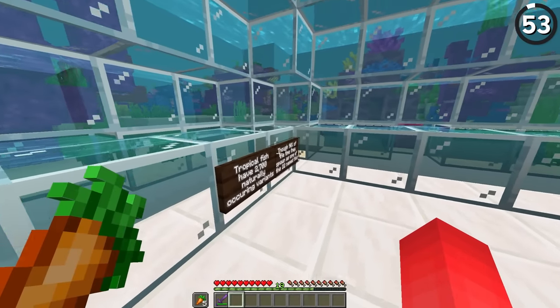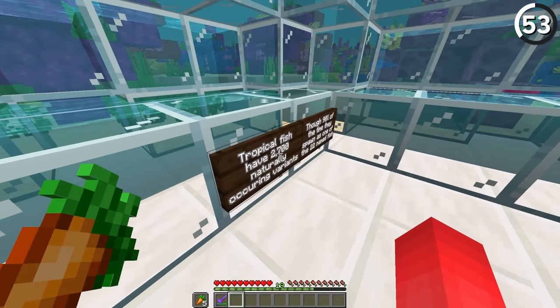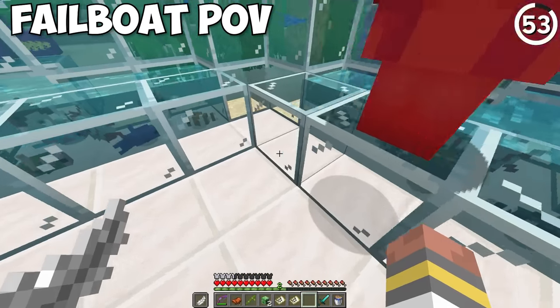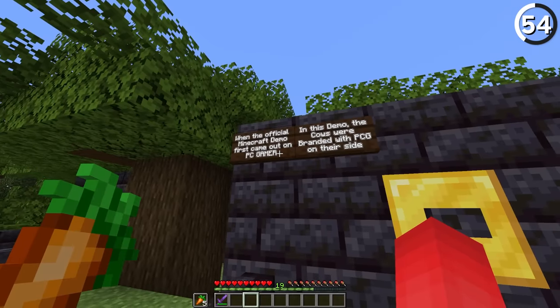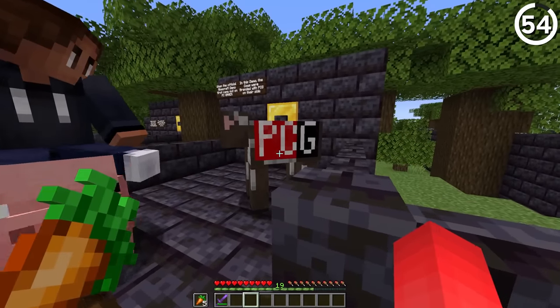The tropical fish normally seems like there are only 22 named variations, but actually there are 2,700 that naturally occur. Good luck finding them all. When the official Minecraft demo came out on PC Gamer's website, the cows in that demo were branded with a 'PCG' on their side.